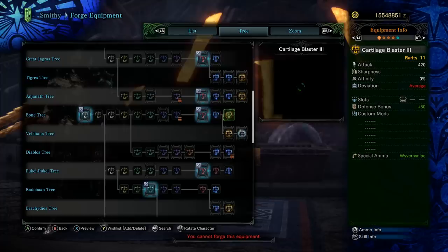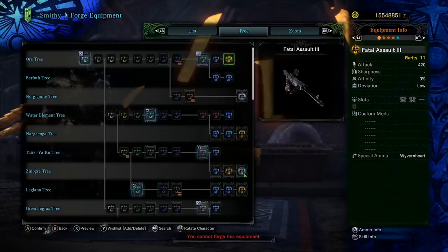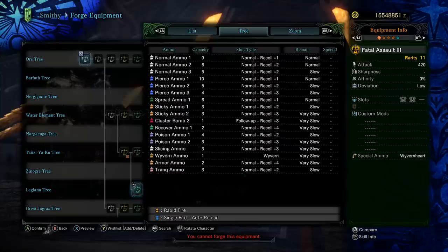They both have an attack value of 420 with 0% affinity. Deviation is average on the cartilage blaster, and 0% affinity on the fatal assault with deviation of low. So they're very similar in terms of damage output. But when you're calculating the value of a heavy bowgun, you also have to look at how much ammo they hold, how it shoots, how much recoil it has, and how fast it reloads. Once you familiarize yourself with it, it really gets a lot easier.